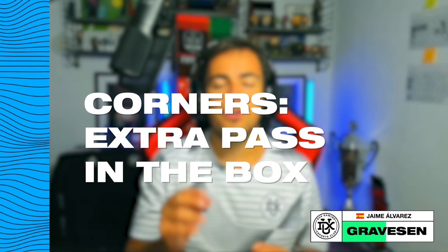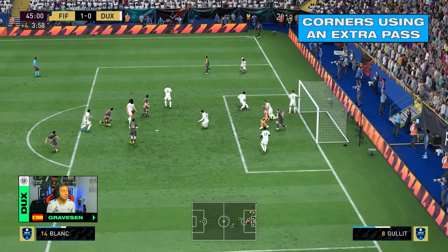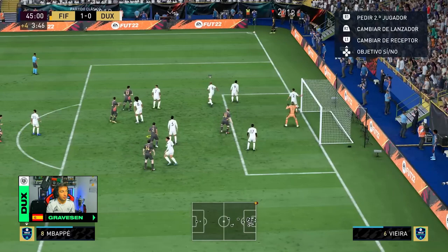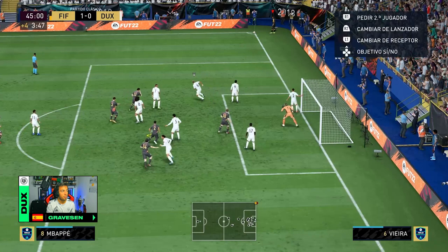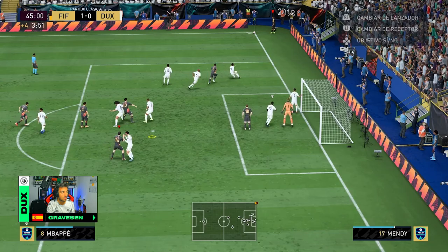The second option is gonna be a cross to the back post and an extra header to our strikers to create a good chance. In the second variation of corner, we're gonna be using it when our opponent moves the keeper to the first post. The first thing to do is press L1 until we select our player who is nearest to the penalty kick. We're gonna select him and give it a bar of power so the ball can get a lot of height, then do an extra header so another one of our strikers can score the goal. In this second chance, we're gonna extra header it — he's gonna miss it but we create a good chance.